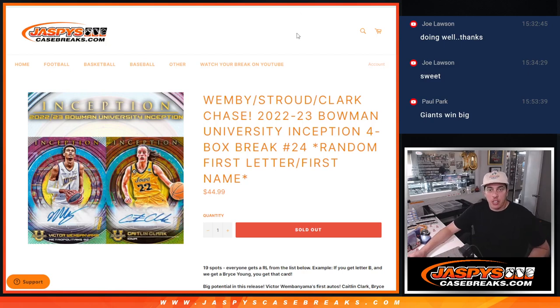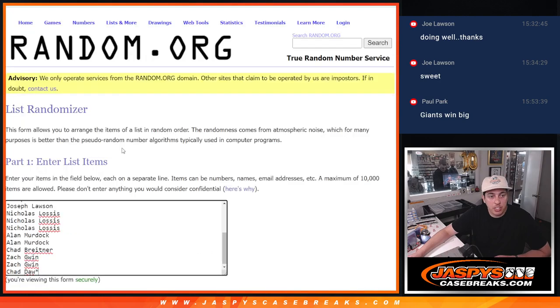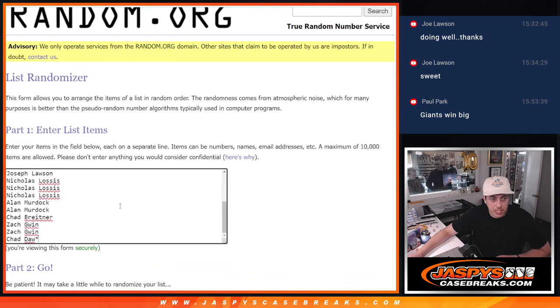What's up guys, Michael here with Jaspies and we are doing another 22-23 Bowman University Inception 4-box break. It is a random first name break. This is number 24 — number 25 is already posted in the shop, you guys can go grab those spots now. I have 8 boxes left, so the next one is going to be the last one we do from this case. It will be the last 4 boxes. Thank you to this group for making this break happen.